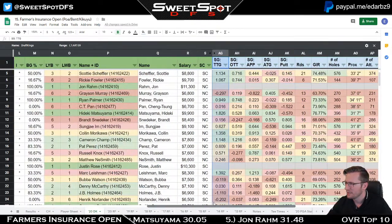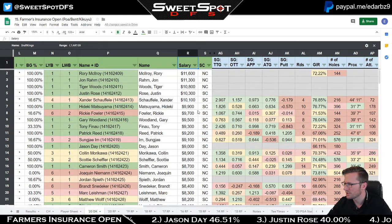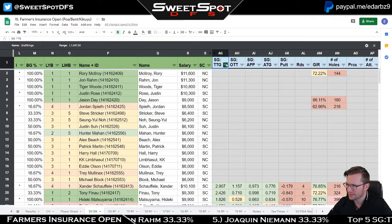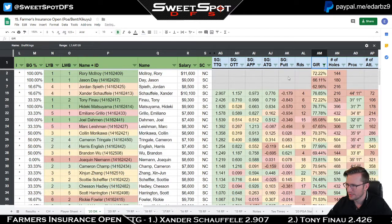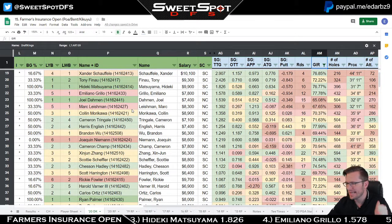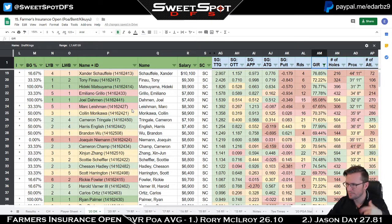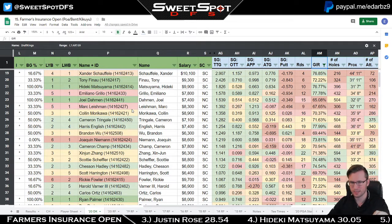Now we'll move to the 2020 DK page and look at the swing stats. For tee-to-green, Xander Schauffele leads the field followed by Tony Finau, Hideki Matsuyama, Emiliano Grillo, Joel Dahmen, Mark Leishman, Colin Morikawa, Cameron Tringale, Harris English, and Brendan Wu.